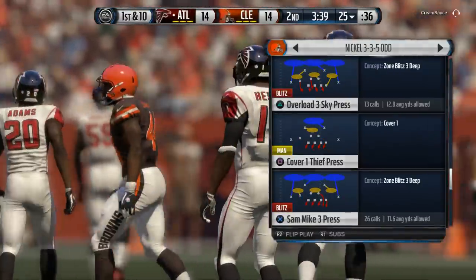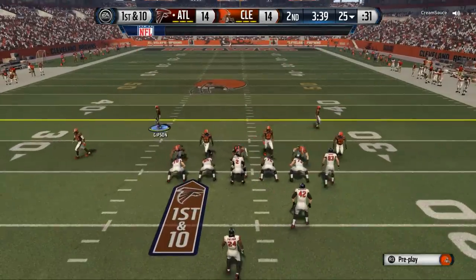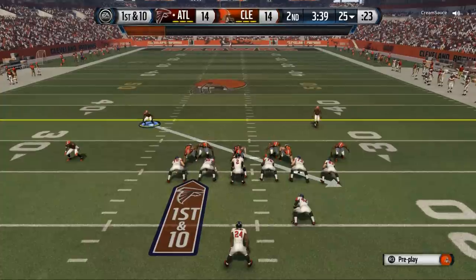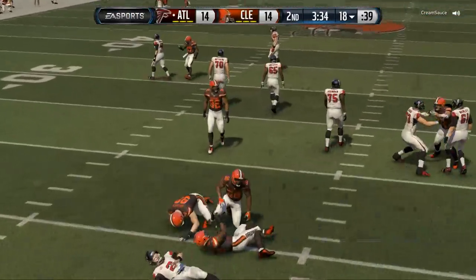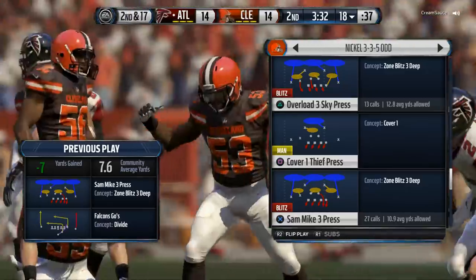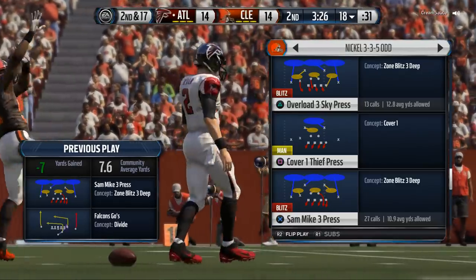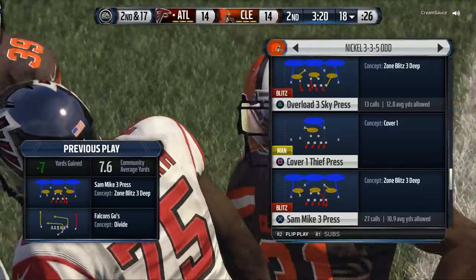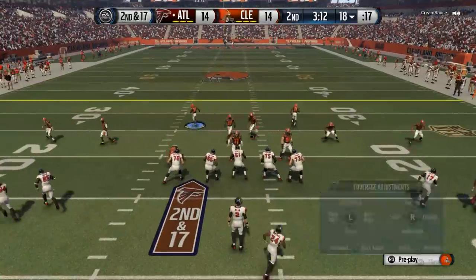Nickel 3-3-5 odd — hop back into it. It's the bread and butter of the defense by far. Strong eye here and we're screaming off that edge. We feel some good pressure. He blocked the running back, but you notice the pressure still loops off that edge — really important because he did block several players on that play, and we still ended up getting some pressure at the quarterback. We're not sending very many guys, so he had to take the sack. More of a coverage sack, but really nice.